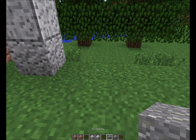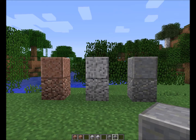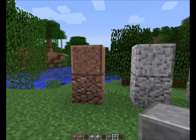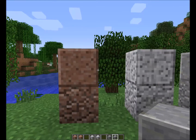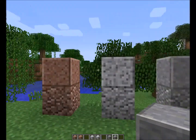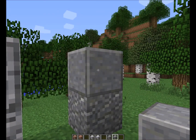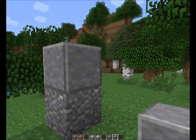Then we have andesite and polished andesite. In my personal opinion, this is a big improvement. This would be great for those type of houses that people enjoy. Have you ever seen those old western houses, or those Mexican or Spanish-style houses? That's what it reminds me of, and I love how they look. It kind of reminds me of stone slabs, only it looks a lot better than just putting two light stone slabs with a big cut in between them.